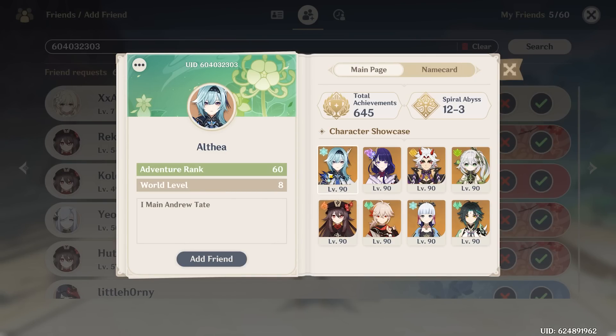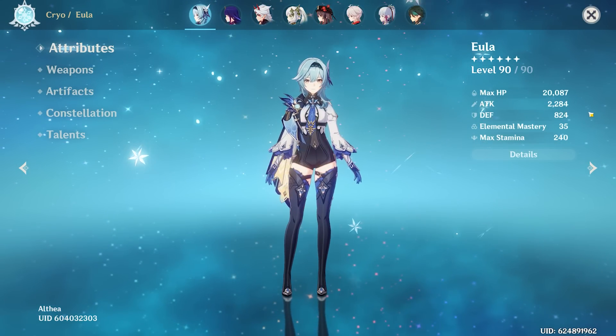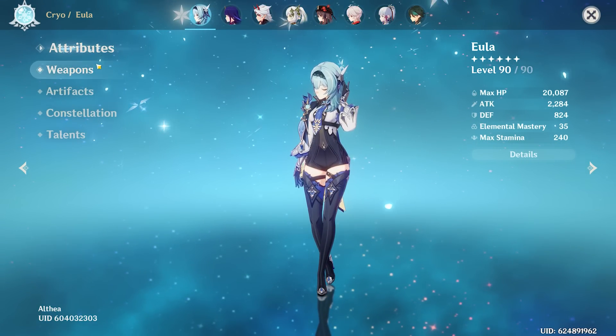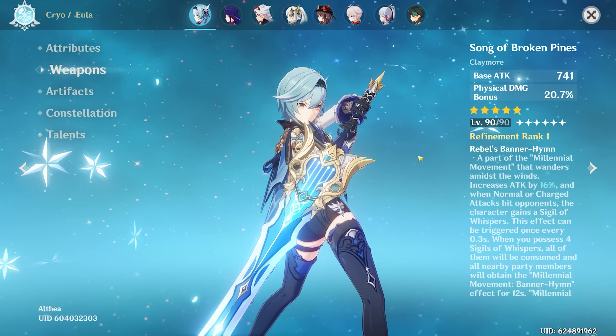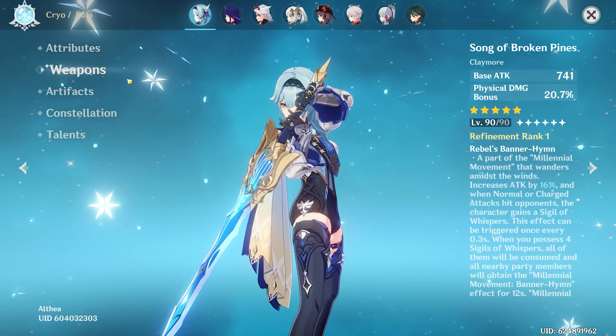First up we have Althea and they want me to review their Eula. Level 90 Eula, 2.2k attack — that is a lot. I imagine you probably have Song of Broken Pines. Yes you do — good choice. This is her best-in-slot weapon. It's going to give you a crazy high base attack and a little bit of physical damage bonus.